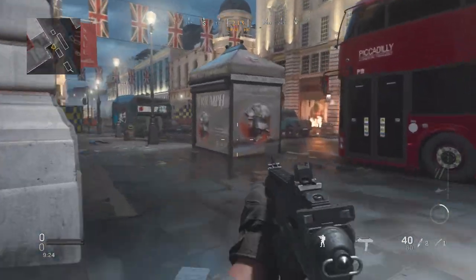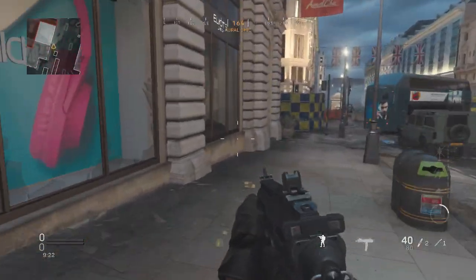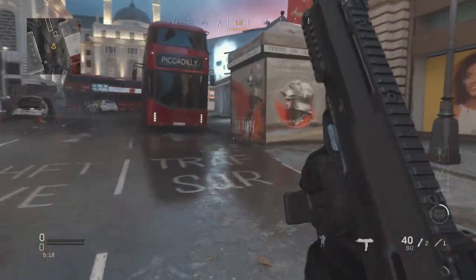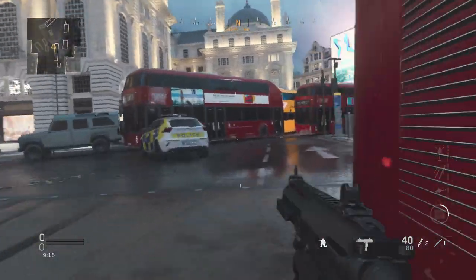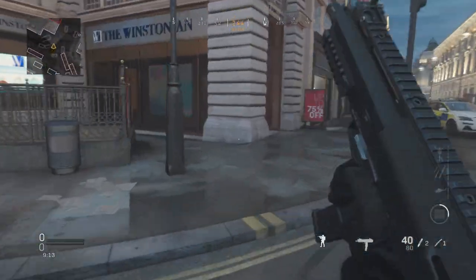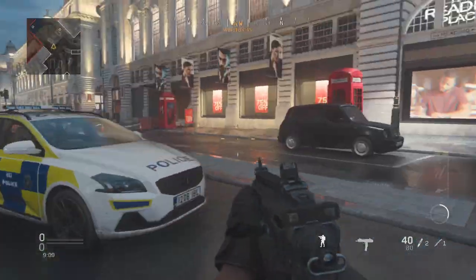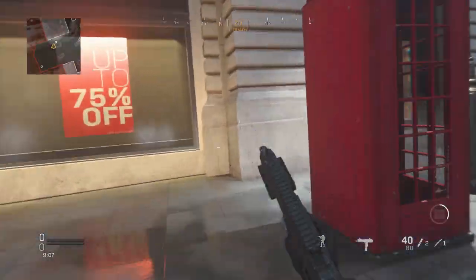Once you've done that, all you want to do is double-tap B as soon as you're in your slide, then hit B again right after, and you'll just have an infinite slide. I don't really know why this happens but it does, and I'm taking full credit for this — I haven't found any other tutorials or YouTube videos on it.